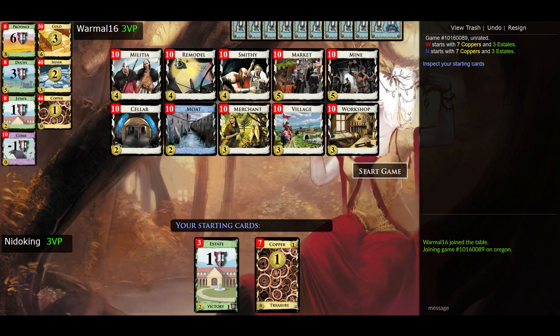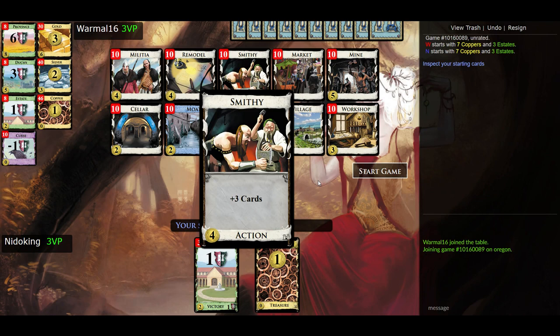Starting with the Smithy — top center. Smithy costs four coins and gives you plus three cards, meaning draw three cards from your deck and add them to your hand. Ideally you'd draw more treasure cards so you can afford something expensive. You might also draw victory cards — they don't help that turn but means your next hand won't include them. The downside is you might draw action cards with your Smithy, but you've already played your one action for the turn, so those action cards don't help you.